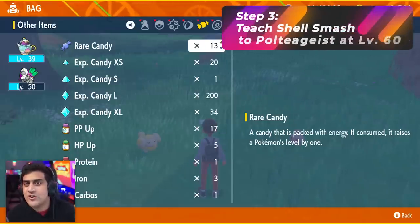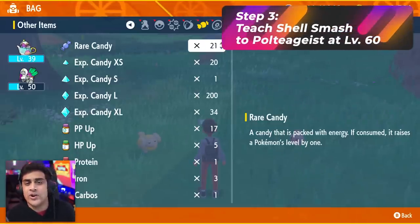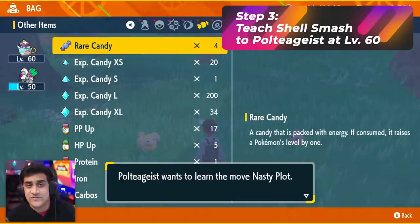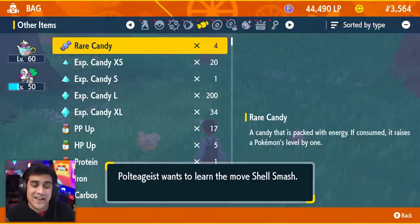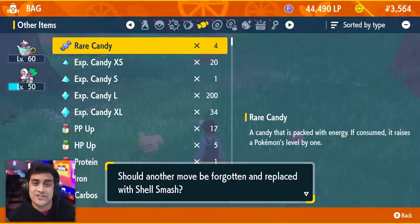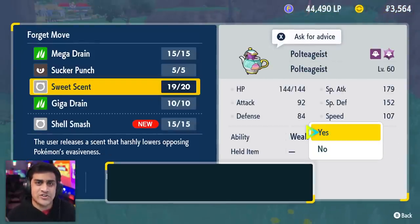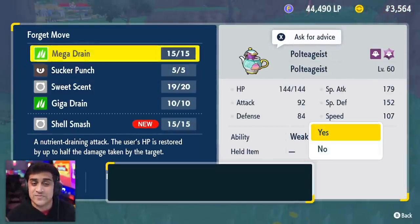You're going to need the move Shell Smash on it, and you're only going to get that after you reach level 60. I just used a bunch of candies from all the raids I did and power leveled it to 60, and you can see it is finally able to learn Shell Smash. So throw Shell Smash onto your Poltergeist as one of its main moves.